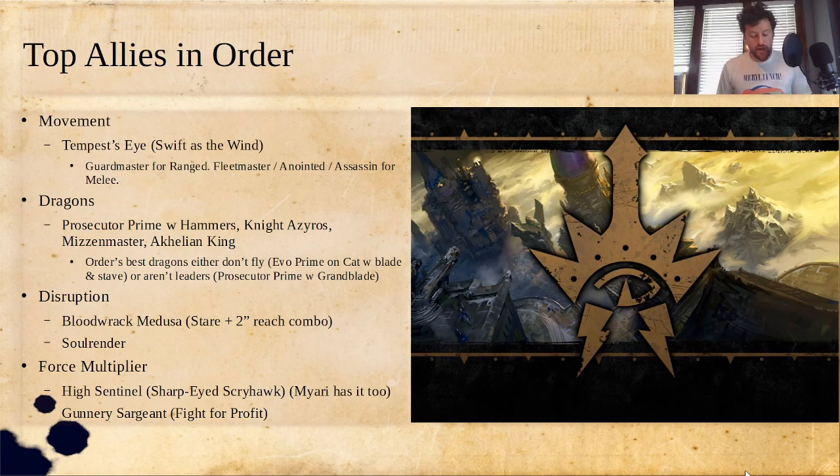I would first lean towards the Guard Master for range — the Dark Elf crossbow leader — it's very cheap. However, if you want melee, the Anointed, the Assassin, and the Fleet Master are all solid. The Fleet Master is a good cheap option; the Anointed and Assassin are slightly more expensive but hit harder. Swift as the Wind reads: 'Until the end of the battle round, add the value of this ability to the move characteristic for a friendly fighter within six inches when it uses the ability.' You can pop this on a leader, get the whole deployment group moving really fast — up to six inches — and all the other fighters still get it when they activate. It's tied with the ones in Death and Destruction as probably the most powerful ability in the game, and it's even more versatile here in Order due to the wide variety of heroes available.